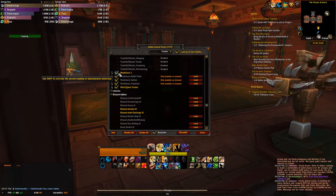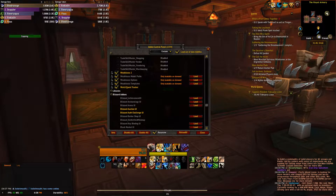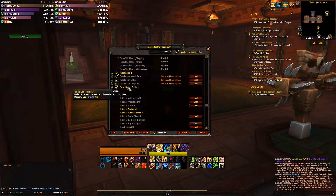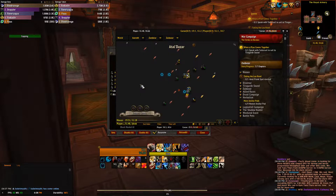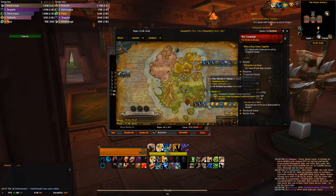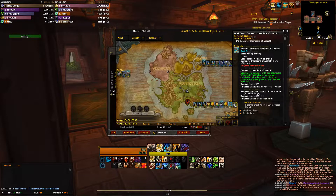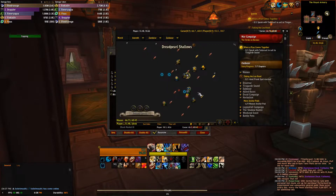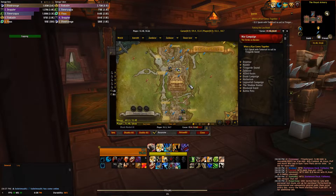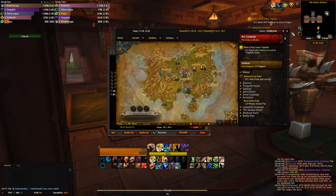Weak Auras is another fundamental part of my UI. It's this box here that tracks my cooldowns and timers, as well as my resource. World Quest Tracker just tracks world quests - if I open the map you'll see all this here. You can highlight through and find something in particular, like a Tortollan Seeker's quest - click it, it'll highlight it, and then you can go to Zuldazar and see it right there. It just makes it easier to find stuff.